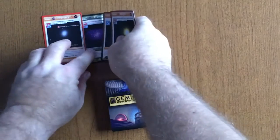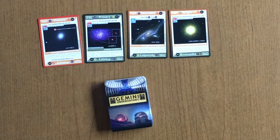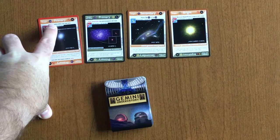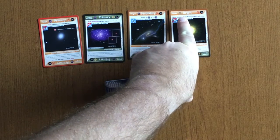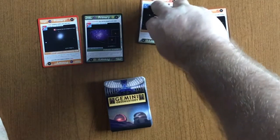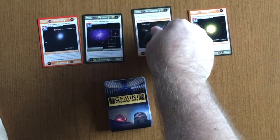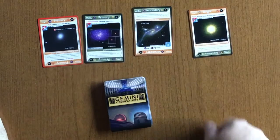The next type of player deck card are targets. Targets come in primary, secondary, or bright. They have a variety of icons to help designate how they are used. Primary targets use the same symbol as the programs. Secondary targets and bright targets have their own icons. Some of the cards have two sides — for example, this secondary target has a non-AO side and an AO side. The primary difference is the number of hours required to complete the target.